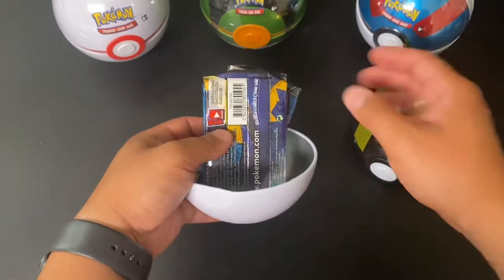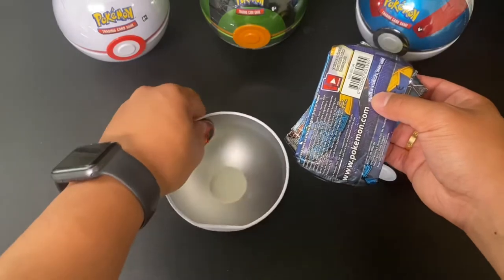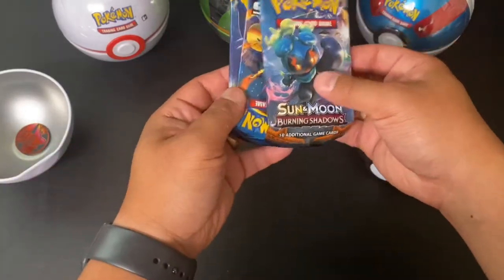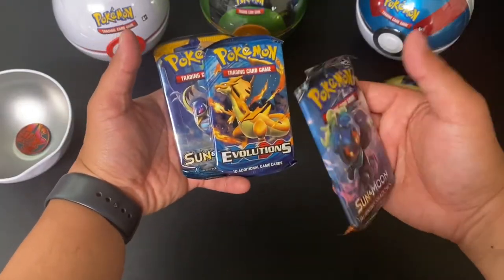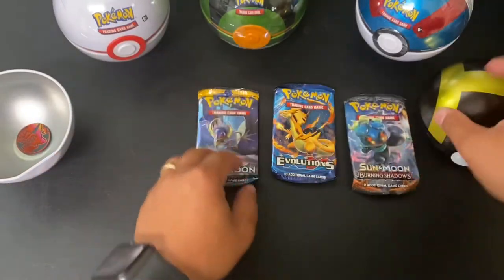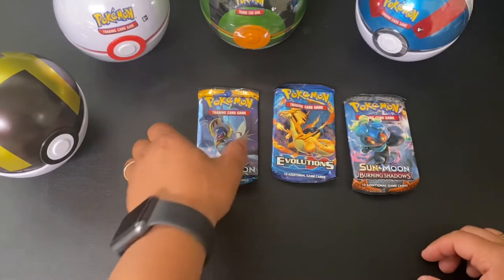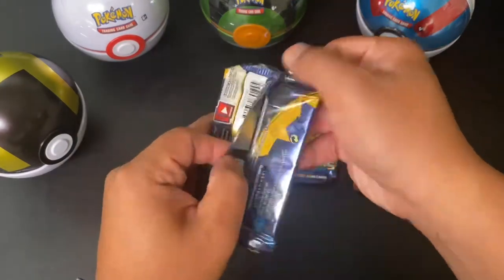Wow, super exciting! Here is the coin. We're gonna make these episodes brief and short. We did get an Evolutions pack. We got a Sun and Moon and a Burning Shadows. These tins, they're worth their money. Got these at retail. All right, first one, we're gonna open up the Sun and Moon. Let's go, let's see what we pull today.